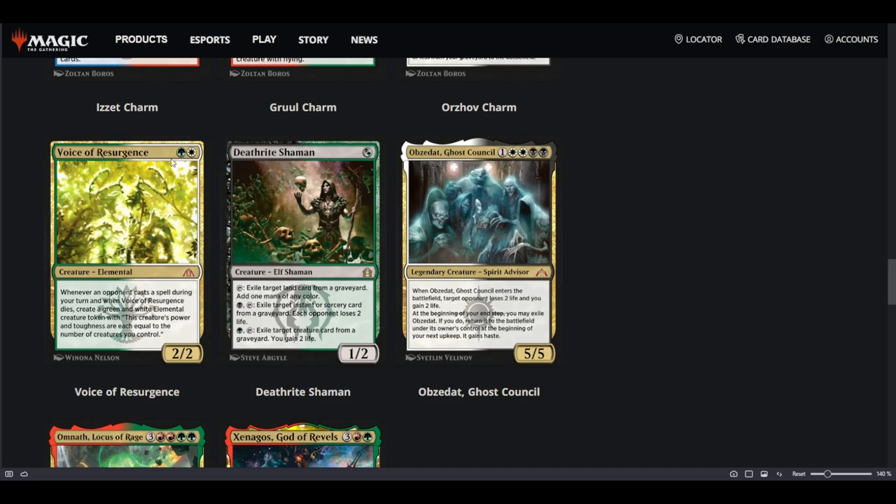Voice of Resurgence is a really good card — whenever an opponent casts a spell during your turn, or when it dies, you create a green and white Elemental token with power and toughness equal to the number of creatures you control. This used to be the card in Winota decks, but Winota got banned. It's a great card but as of now there's no deck to play it in. Deathrite Shaman is absolutely garbage without fetchlands, so it sees zero play in Pioneer and will see zero play in Historic.